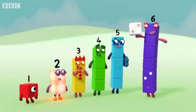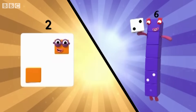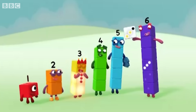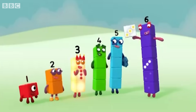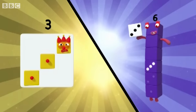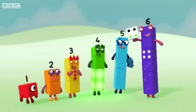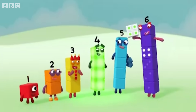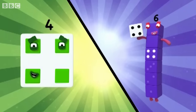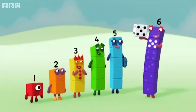One, two, three. Three spots on the dice, make the shape three. One, two, three, four. Four spots on the dice, make the shape four. It's a square.